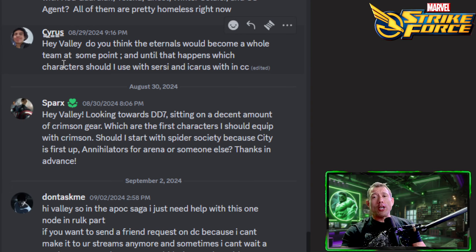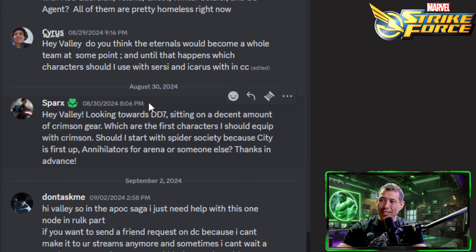Tangled Web works very well as a combo with the Eternals. Loki is a good pair because he allows Sersi to go in front of Ikaris, giving more chances for that double tap when Ikaris does his ultimate. Emma Frost is also great to give them a speed bar advantage in front of a few teams. Usually I'm pairing Eternals with Loki, Emma Frost, and someone else, or in Cosmic Crucible with Tangled Web and someone else.